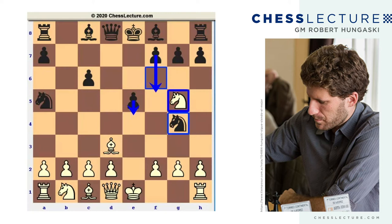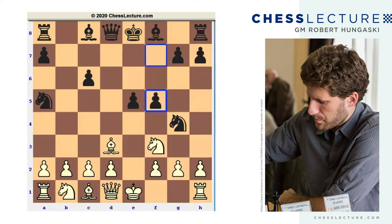Our question is always going to be: where should our knight retreat — to e4 or f3? We need to ask ourselves which move makes it more difficult for black to play f5-e4. For example, if knight f3 here, unlike knight d5, we see that this knight is actually not threatening to take on e5, so it allows black to play the move f5 just in time.